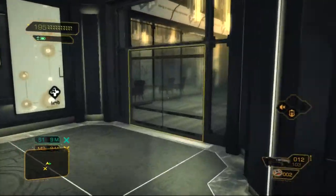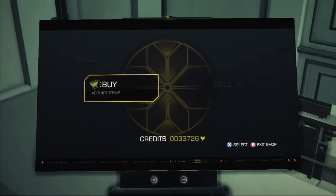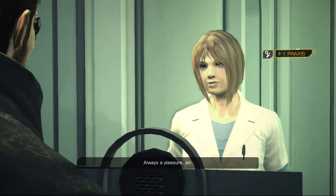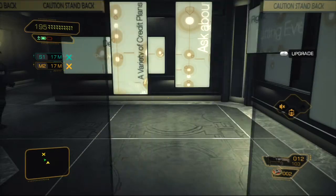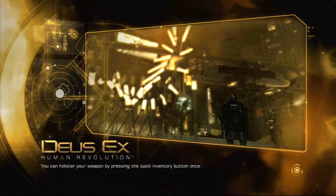Up until now, if you've been following, really depending on how you felt like playing the game, you should have an abundance of credits or ammo. We're just buying some Praxis kits here - two, please. Anyway, you should either have an abundance of credits to buy ammo, or an abundance of ammo, or in my case, abundance of both.